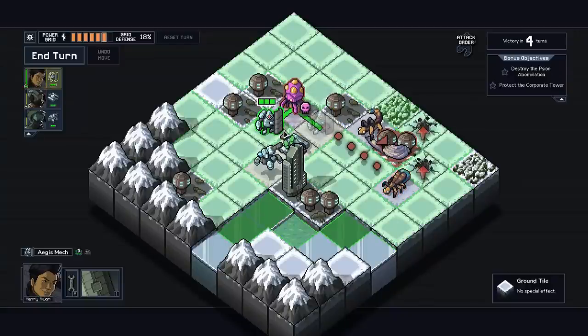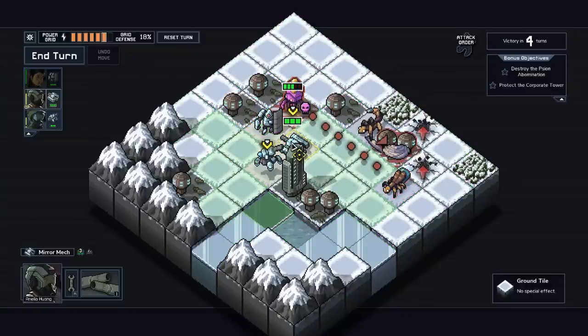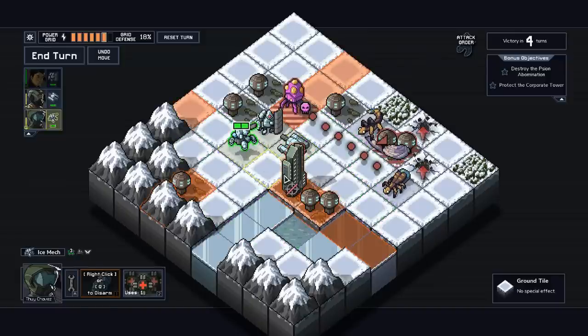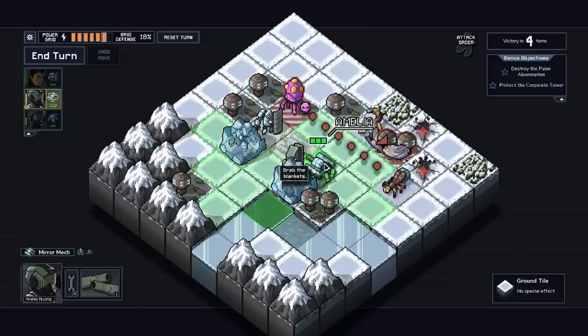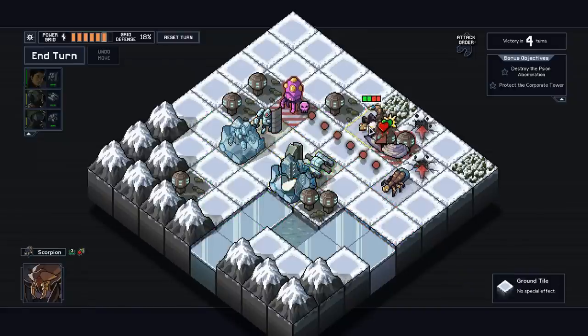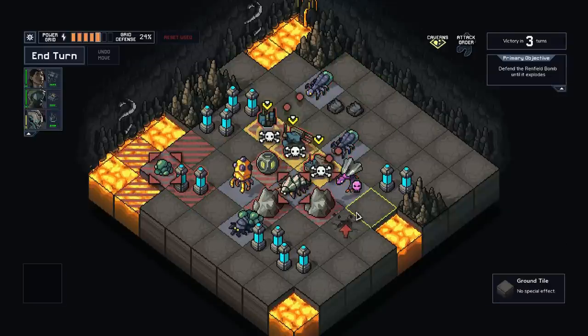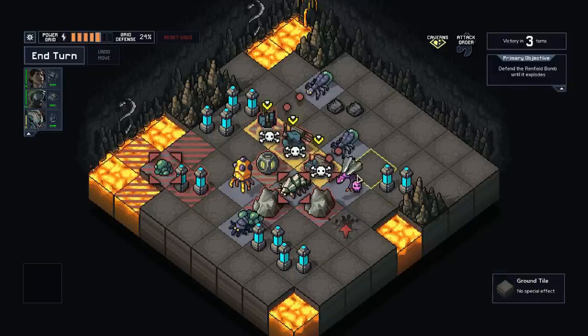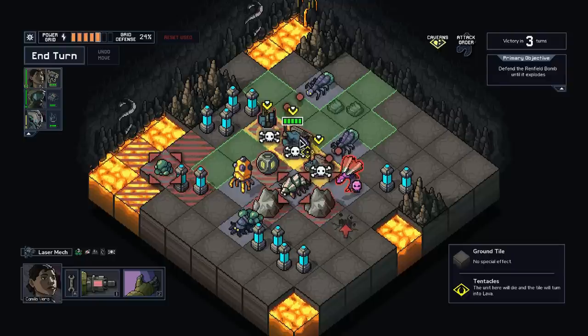Since I was so critical of FTL's progression, I feel it is only fair that I take a look at the developer's next game, because I feel that its progression system is tremendously improved. Into the Breach is an excellent turn-based strategy game where the player is fighting off aliens and eventually taking the fight to their home. Almost all of the building damage in this game can be avoided by good tactical planning, so the onus is on the player to avoid and deal damage, making Into the Breach more of an optional progression roguelike.